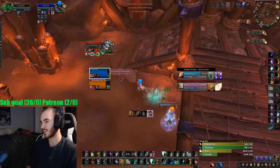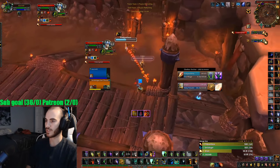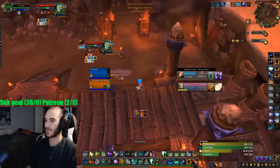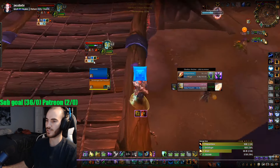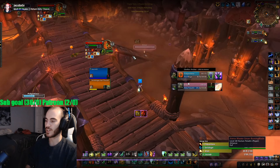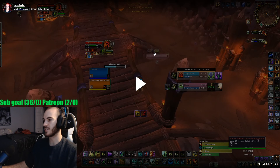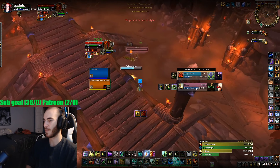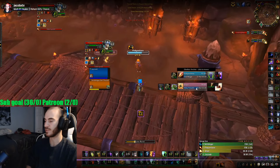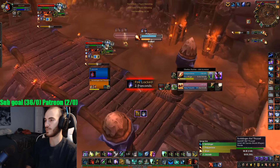I'm keeping my Lava Burst damage on the Mage, keeping Flame Shock up, getting my crits. Maybe purging shields off the Mage. I rooted the Paladin out of line of the Mage — if I had Hexed him first and then rooted him, he would have been stuck out of line and CC'd. But because I rooted him and then Hexed him, he was able to dispel himself and move into the Mage's line where he could get dispelled from the Hex.